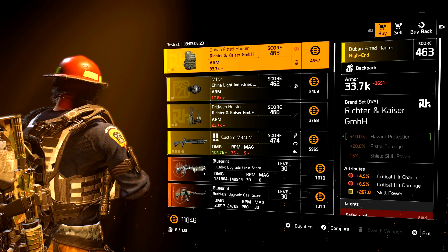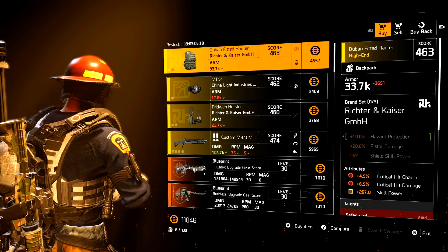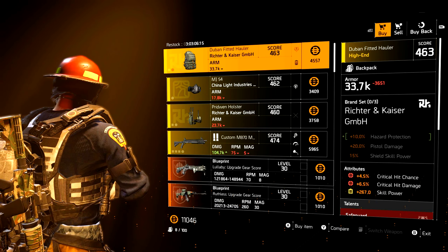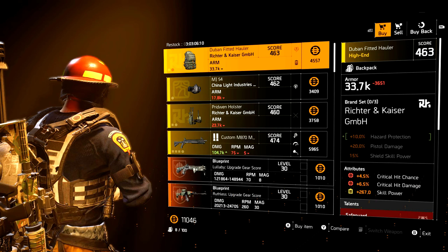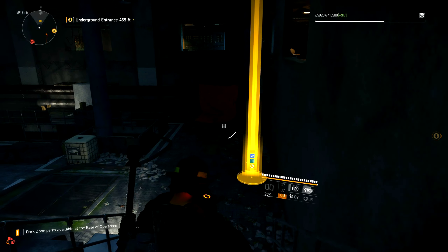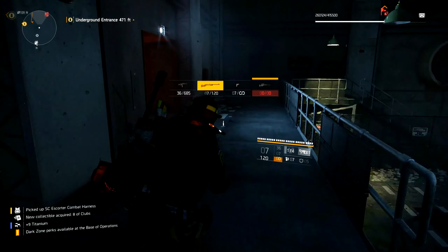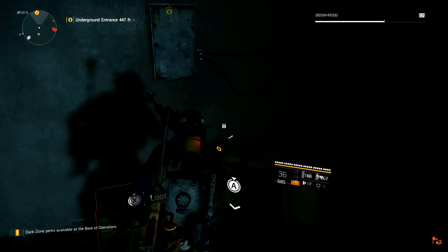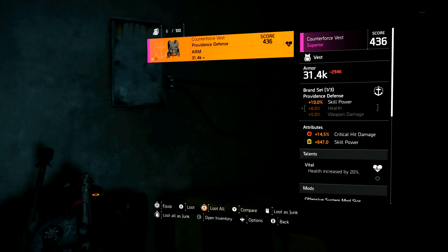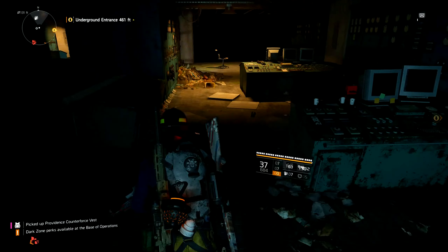For some people this may not necessarily be an upgrade, but I really recommend checking all the vendors at the settlement as well as the White House, and also the secret vendors. Some people get pretty significant upgrades. Next, one of the main methods I use — because I normally play late at night solo — is the underground. It's a perfect place to farm since you don't really have to kill any enemies other than named bosses, and you're going to get some pretty good loot, mainly high-ranked gear pieces.